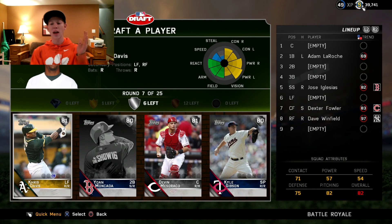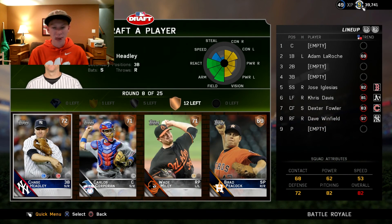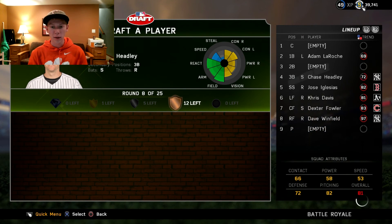Here I think we're going to take Chris Davis. That just seems like another good outfield card, and we have a pretty good outfield now set. Next up is going to be Chase Headley. I don't know how I feel about that, but we will take him.